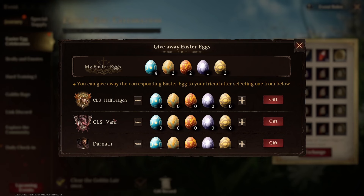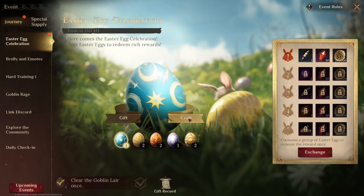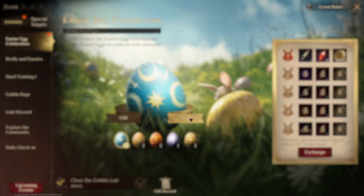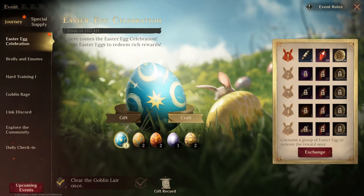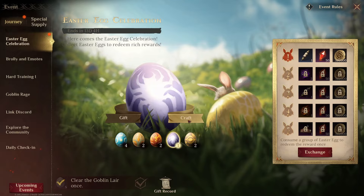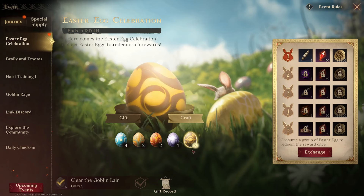We need to have these people on a friend list to send them gifts, or we can craft. So let's see what happens when we craft. When we craft, we can put two eggs and get an egg of our choice. To craft the egg that I want, I press on the egg and then craft. That's how you can craft the eggs that you need.